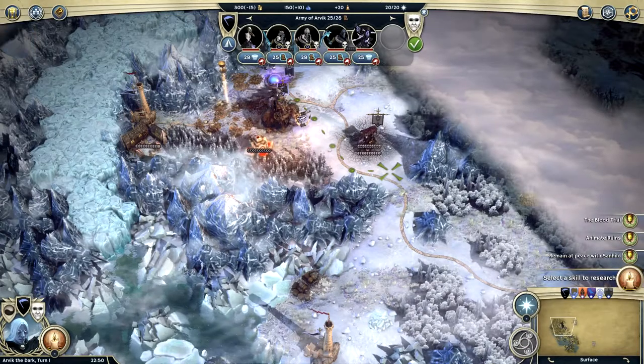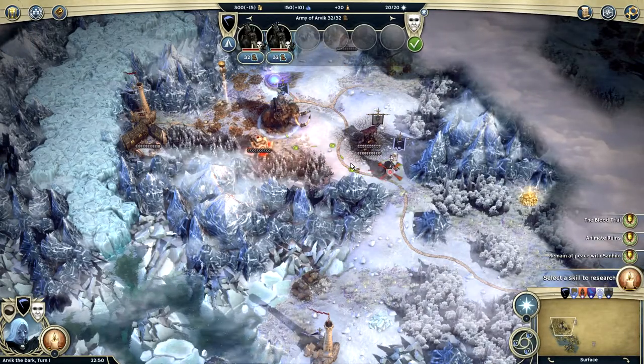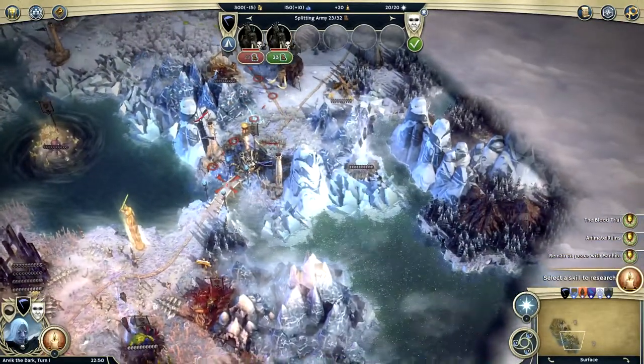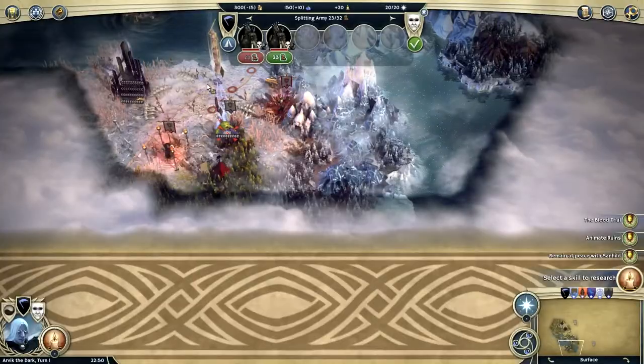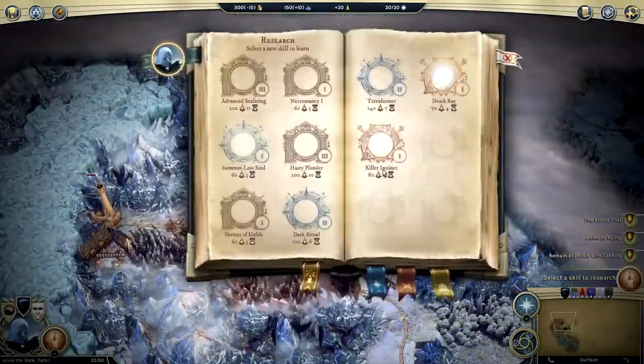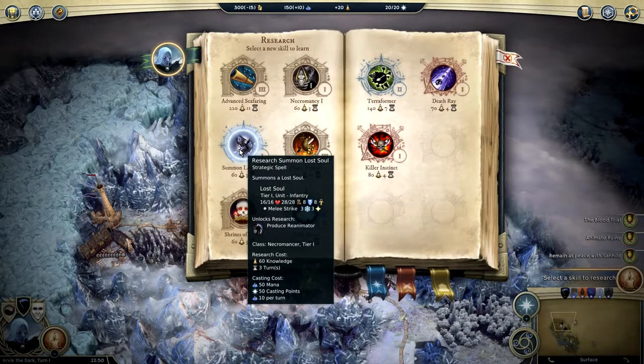So this is our guy here. Let's start heading down this way. I don't really know exactly what we're supposed to be doing, but it looks like this is where we want to end up. We're also going to pick something to research.